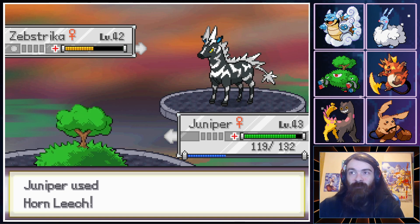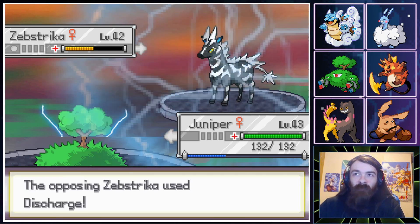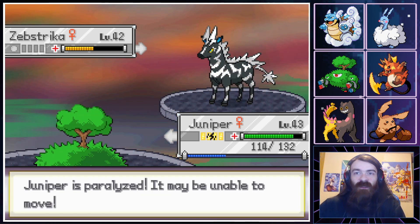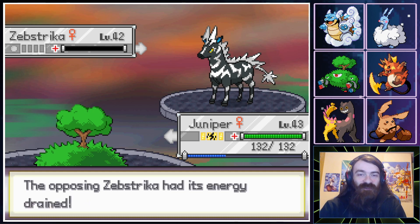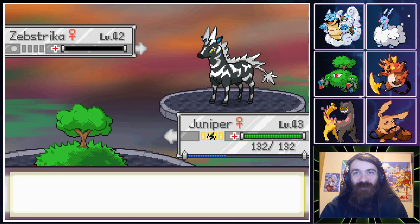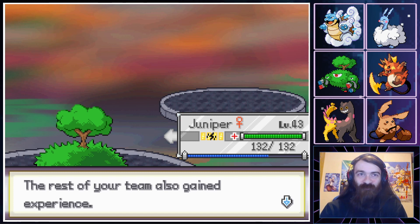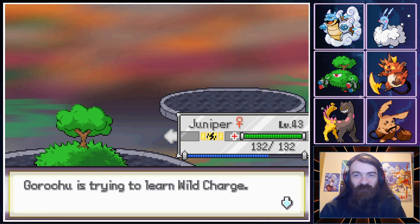I like HP restoring moves — my Drain Punches, my Horn Leech, my Giga Drains. They're very satisfying. I even like the Shell Bell item to a certain extent. I just wish it was a quarter of the HP back rather than an eighth, because an eighth is rough, but still.